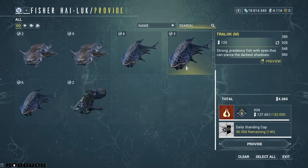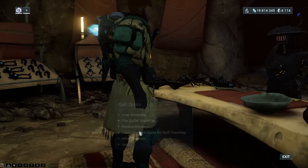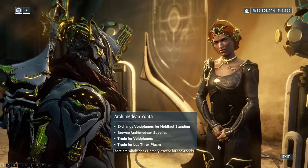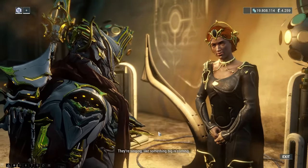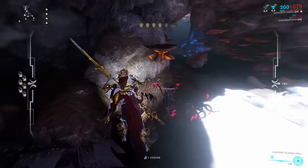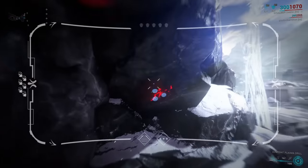You don't need to actively play these missions every day. That also goes for the secondary open world factions like the Quills, Vox Solaris, and Necraloid, as well as the Zariman Tenno-0. Just get the items you need to exchange for standing, then every day visit them as long as you have items in the bank and exchange them to get your daily standing.